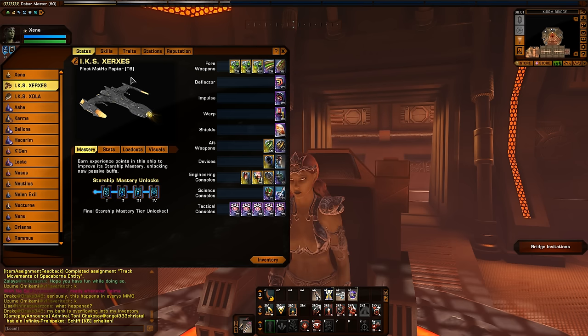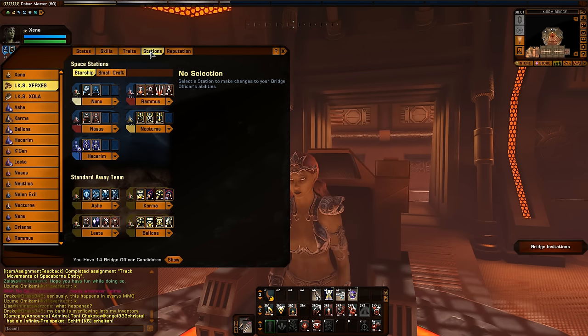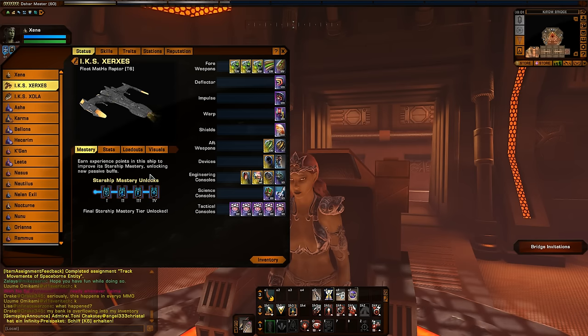One thing that's nice is if you run a torp spread in one of your bridge officer slots, since it's launching multiple torpedoes, it will instantly stack up your Supercharged Weapons. I'm not running that on this character just because I haven't earned that trait yet — I haven't leveled up my flagship on this character yet.